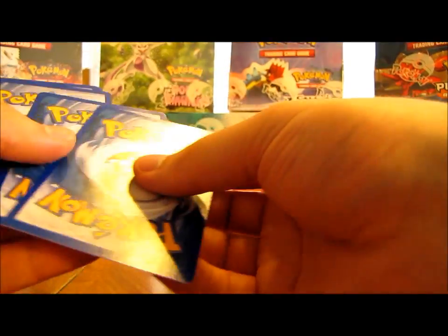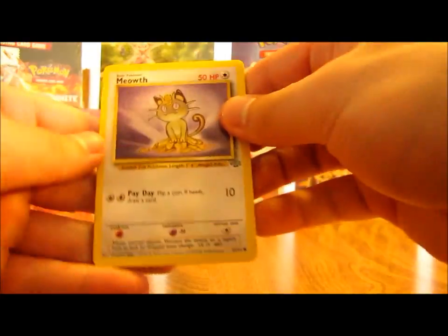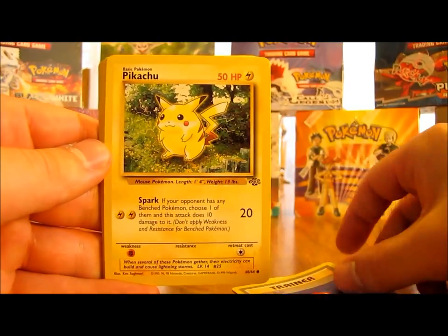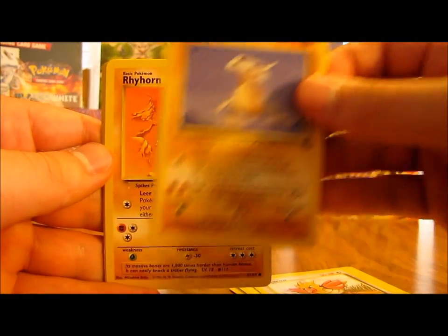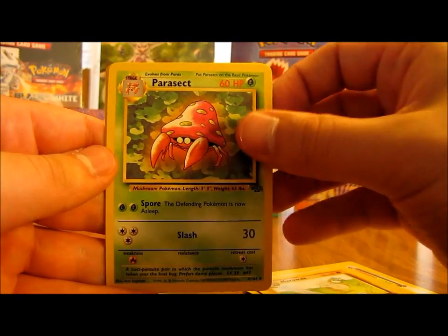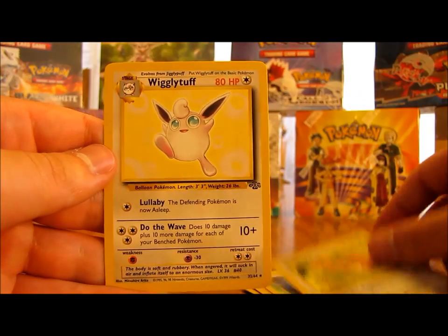Meowth seems to be on a lot of the tops of packs here. So we have Meowth, Eevee, Eevee, Pokeball Trainer, Pikachu, Spearow, Cubone, Rhyhorn, Marowak, Parasect, Lickitung, and here's the rare - Wigglytuff non-holo.